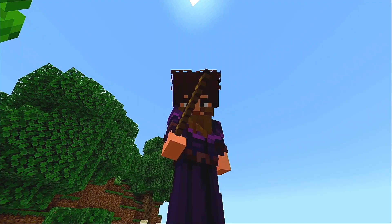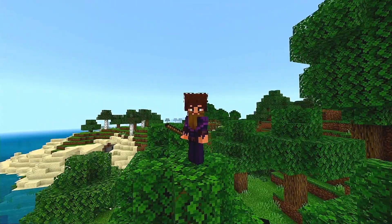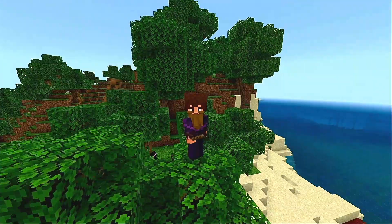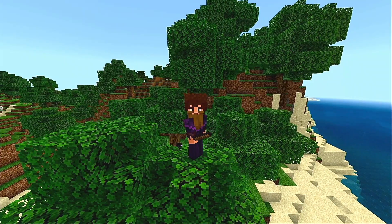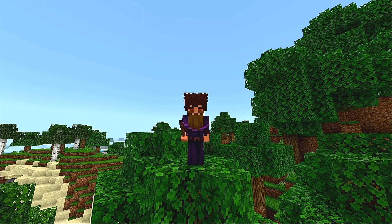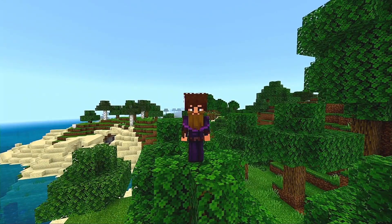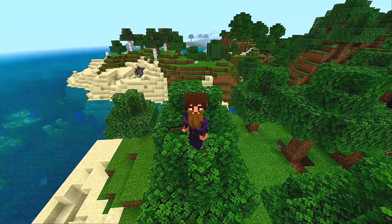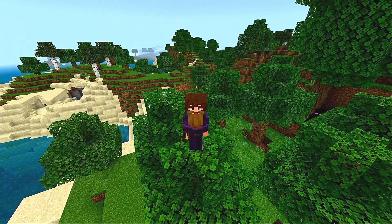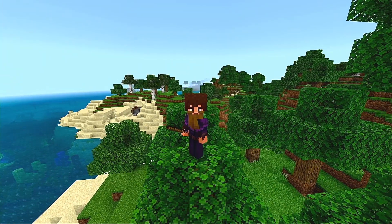One more thing before we start: don't forget to take a look in the description because I have marked out a few goodies for you. There are a couple of things I won't be showing in this video just to save on time, but they were so good I had to include them. In the description you'll find a few key locations — some buried treasures, an end city with a ship, and for the first time I'm marking down where a 2x2 quad slime chunk is, so you can create a 32x32 slime farm. There's also an additional frozen ocean because I know a lot of you love harvesting ice.